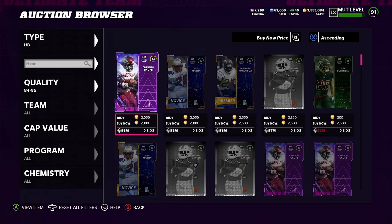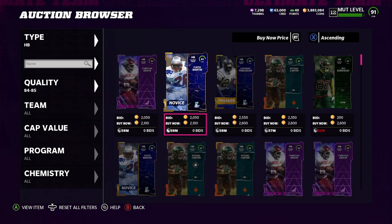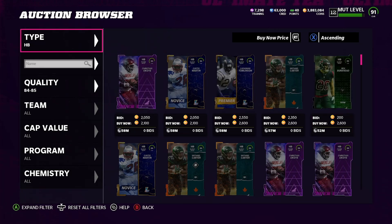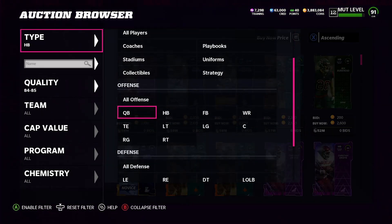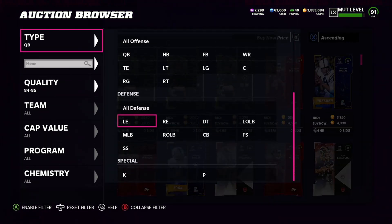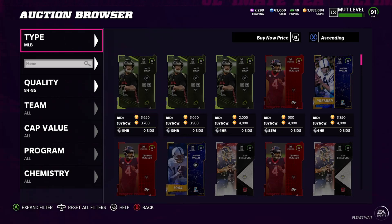We got 2100 — not bad for an 84. We got 2600 for an 85, super super cheap, and that's been up for eight minutes. So if we take 2600 and multiply that by three, that's 7700 coins to make this pack — and we could probably get it for 2000 coins. We'll go with 2600, so we'll say we got our exchange packs for 2600.